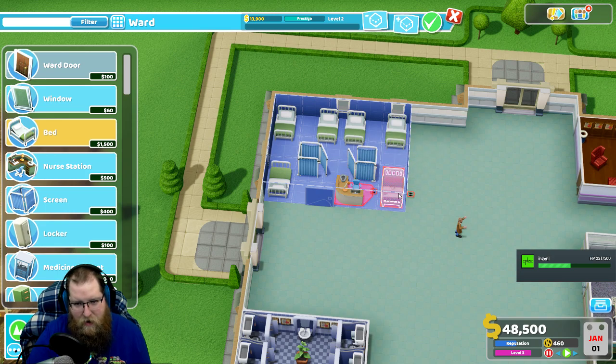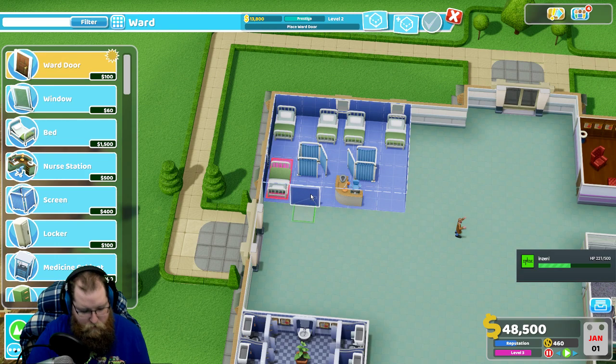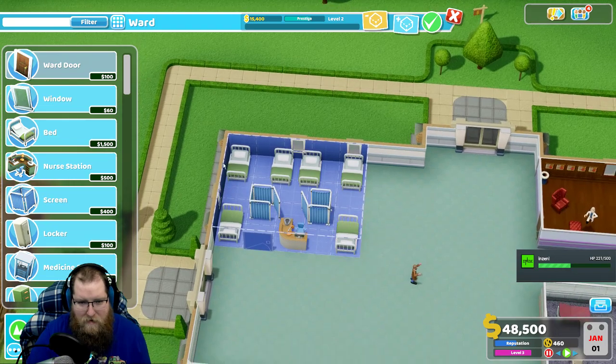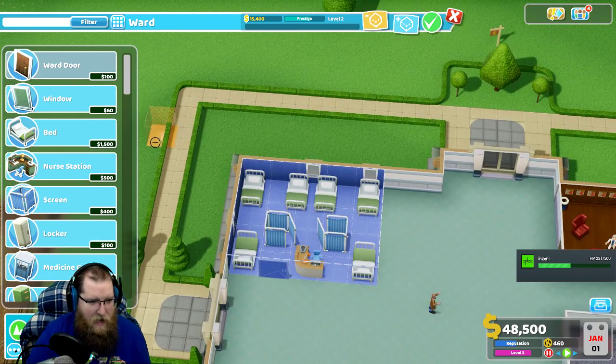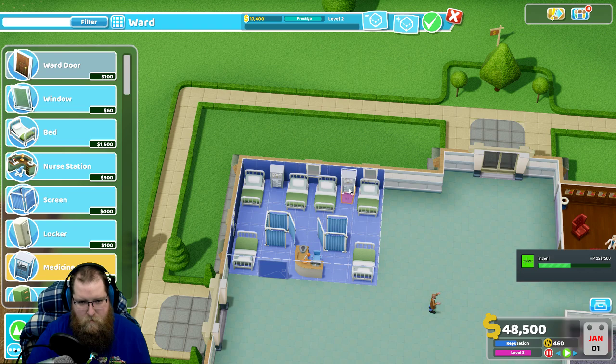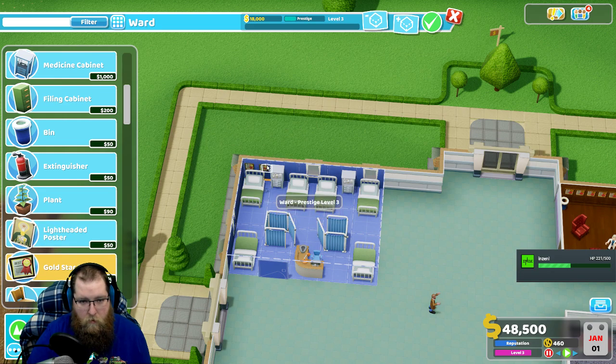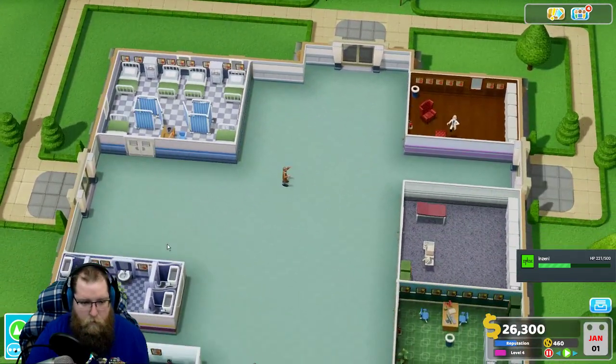I feel like it's so close. There - well that can be close enough to do a bed. Unless we have six beds. Two screens and all this stuff. There we go. Now we just need, what - a deluxe.